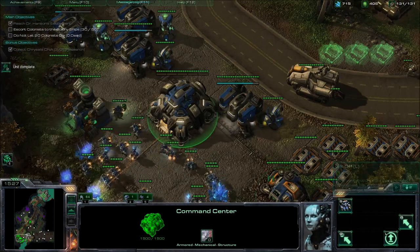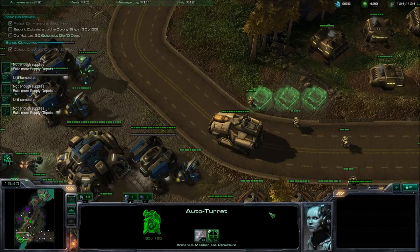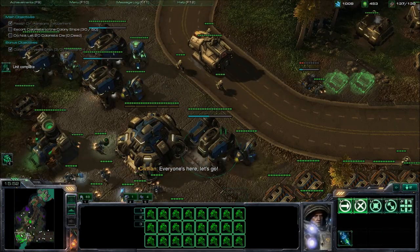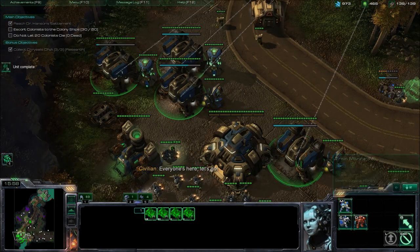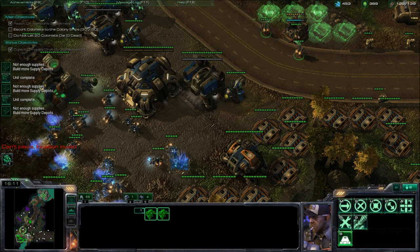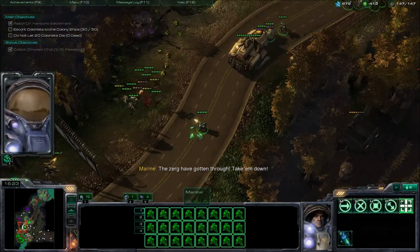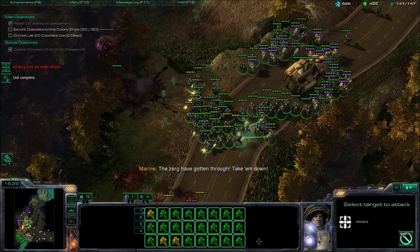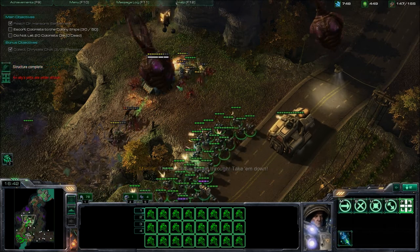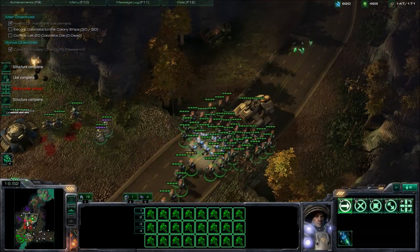Keep building units until the convoy leaves — you can never have too many units. There are zerg bases around this map and you could kill them, but I wouldn't bother wasting time because you don't really get anything out of it. So the convoy is moving out — pick your marines together and kill the zerg units as they're targeting the convoy. Pretty easy, pretty straightforward. And if you have more than two SCVs, it's also easier for the SCVs to survive because they just repair each other.